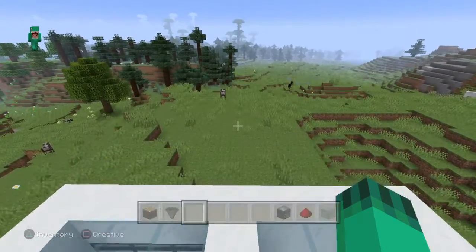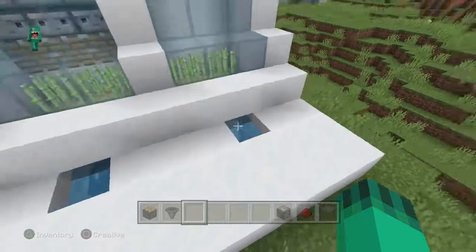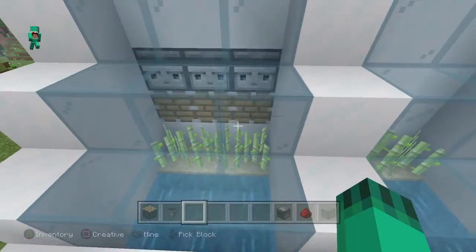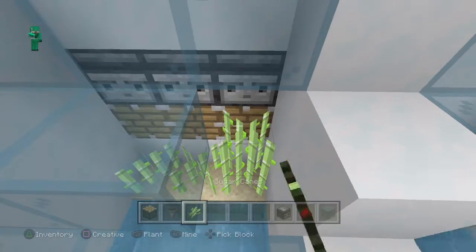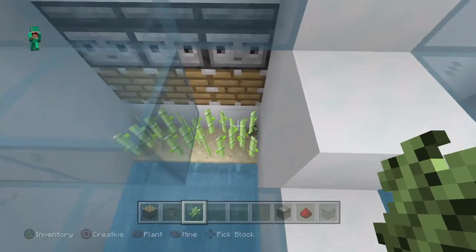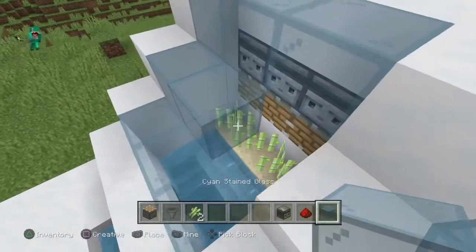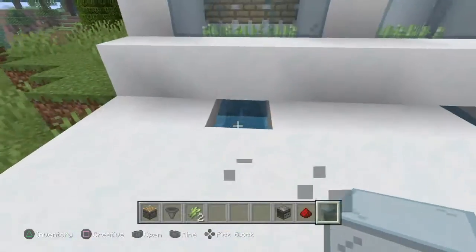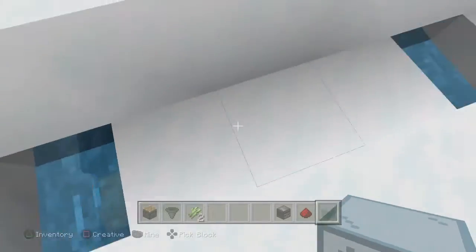Hello, welcome back to another video. Today we'll be making a sugar cane farm. So this is the working one — if I just smash inside and show you, the sugar cane goes and just pushes it off. Sometimes it gets stuck, but you get a little bit in this chest here.